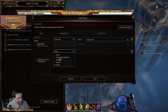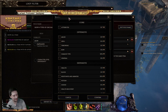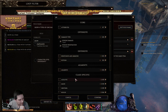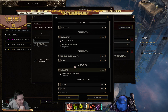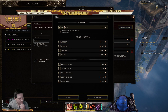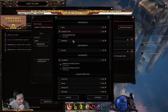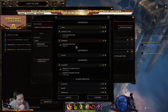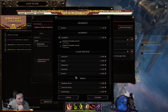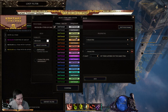I guess we'll just highlight those. Maybe we'll do kind of a poison bleed thing. And then we'll also do... where's bleed damage? Maybe you can't get bleed damage on a weapon. We'll just confirm that, let's see what this looks like. Show recolor, we'll do this weird color.